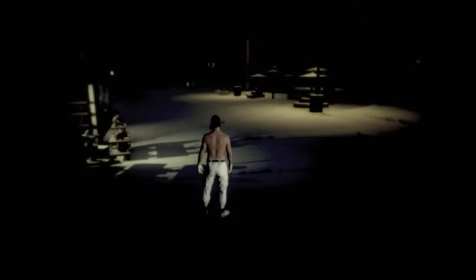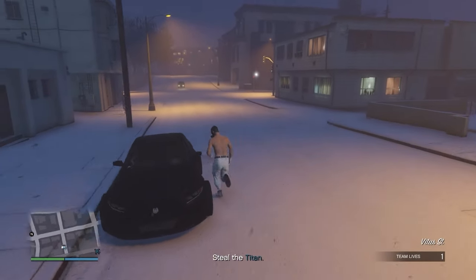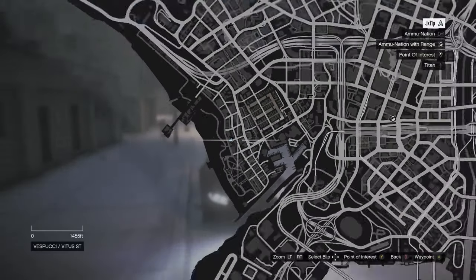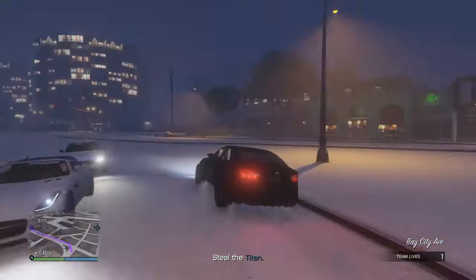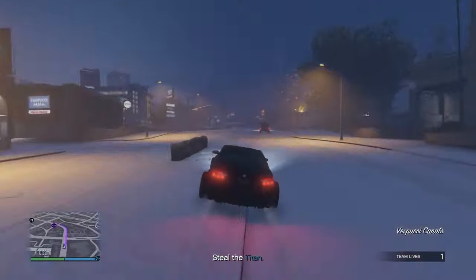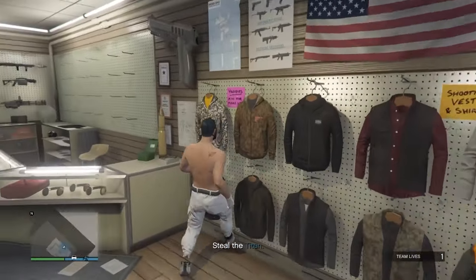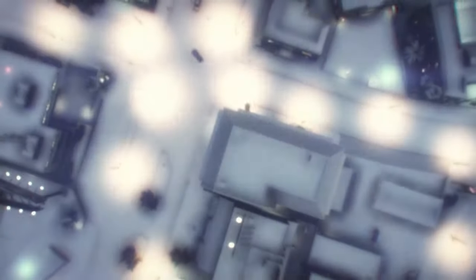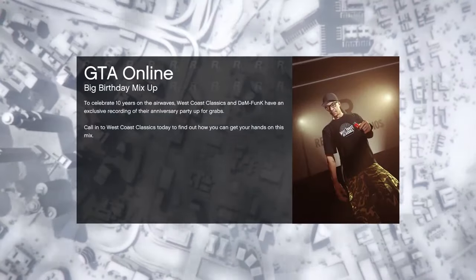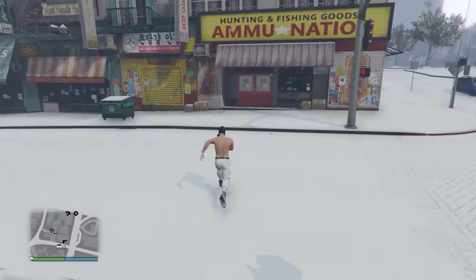Once you spawn inside the job, you should see the peach plate carrier is no longer on your outfit. Now come over to the nearest ammunition store. Once there, go to the outfit section and resave your outfit again. After saving, back out of the job through your phone.